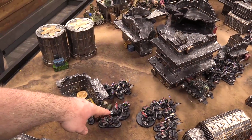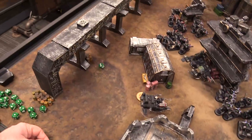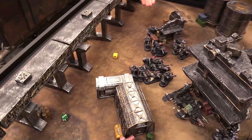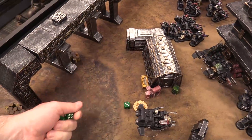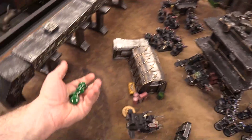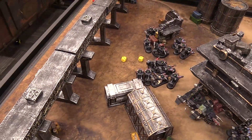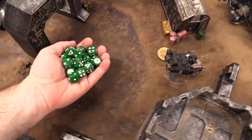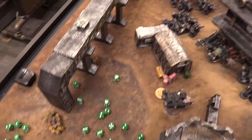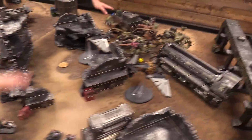Three plasma guns at the Terminators: two hits, two wounds, one Terminator fails his four-up invulnerable and dies. Bolt guns into the Rhino — four hits, four three-up armor saves made. The Rhino lives! Samael has no targets, so we're done with movement. Looking at the flyers: the Nephilim fires Heavy Bolters into the lone Terminator — four hits, four-up armor save, takes one damage but does not die. Then the Avenger Mega Bolters — ten attacks on twos, wounding on threes — two Terminators die.